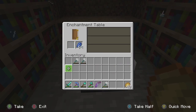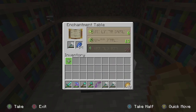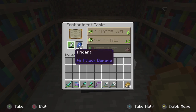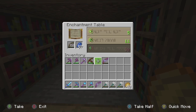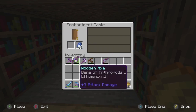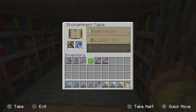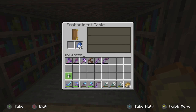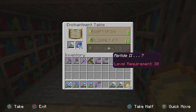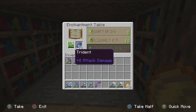Even with a level 17 enchantment, it does not guarantee the Riptide enchantment. That is why I recommend at least 8 bookcases so that you have an increased chance of getting to level 17 or higher, which means levels 2 and 3 of Riptide will also start to show up. If Riptide doesn't show up when you put the Trident into the enchantment table, simply enchant another tool with the lowest level enchantment you can — this will reset the enchantments offered for the Trident. If you are unlucky enough to get either the Loyalty or Channeling enchantments, you will need to start over with a new Trident or remove those enchantments with a grindstone.